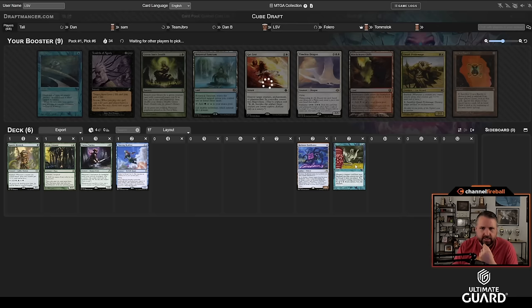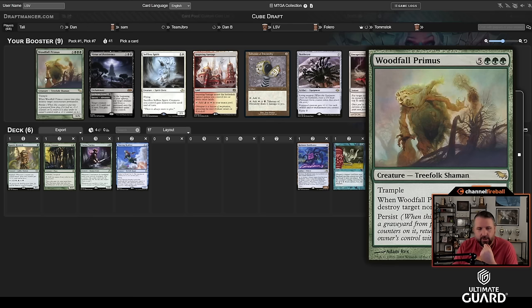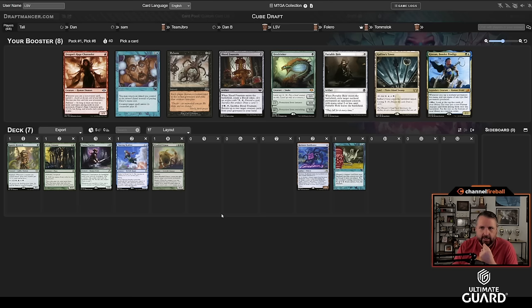We're not looking for much besides Flash — something to go with Flash would be nice. Oh, there's Woodfall Primus, which is actually great with Flash because it destroys two lands and you're left with a 5/5. I'll slam Woodfall Primus over Braid and Unexpectedly Absent — the two best cards I'm passing.